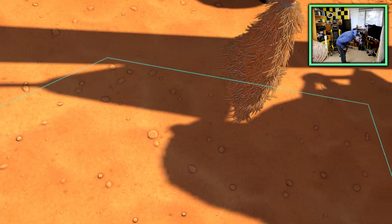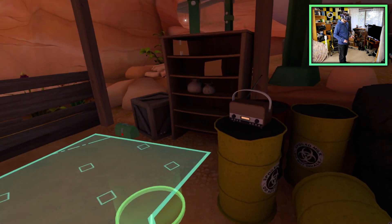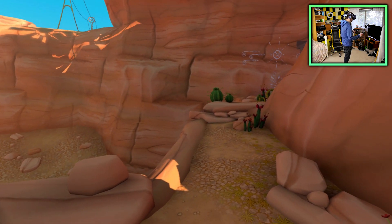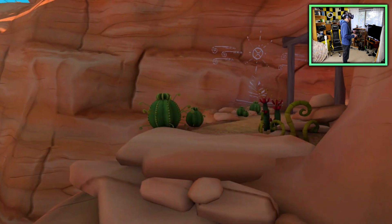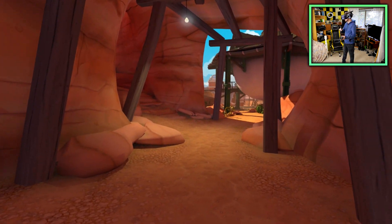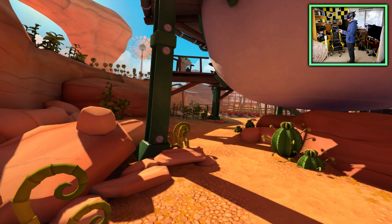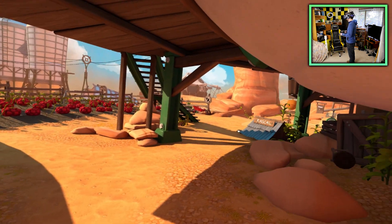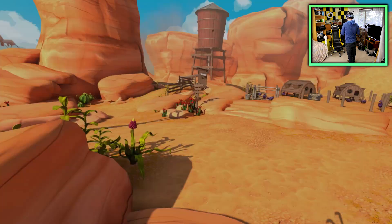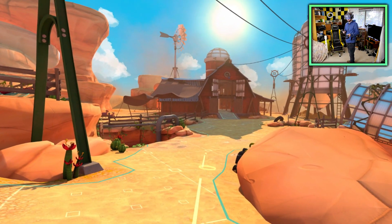The bristles on that broom are pretty impressive — it looks like there are individual bristles on it. This area is kind of boring; I'm not sure how big it is. No issues so far at 150%, and this environment looks visually nice, which is encouraging. When I say 150%, that's my global setting — I didn't set it per app. You can set super sampling per app or per game, but I have it global so every game plays at 150%.